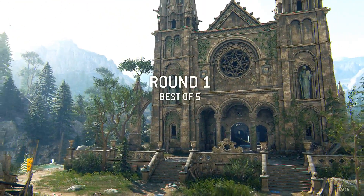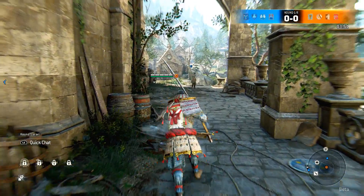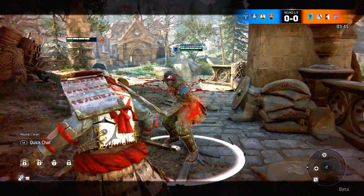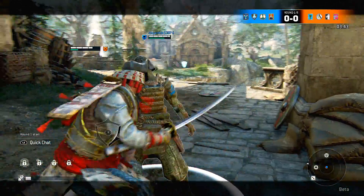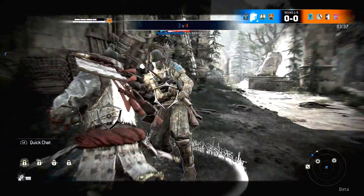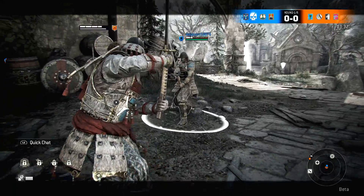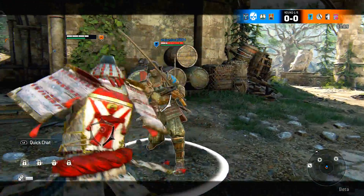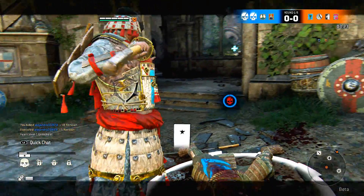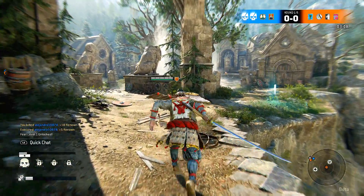Hey, what's up YouTube, it's Captain Shock. Today I'm bringing you some For Honor gameplay — specifically Team Deathmatch gameplay. When the game starts you'll be faced against a human opponent. Some of them will fight you head on, some will run away, grab power-ups, and come back. Others will group up with their teammates, communicate, and fight you two-on-one — and maybe he should have done that because he just got executed.